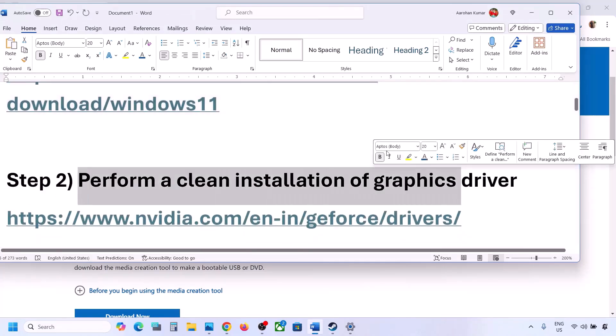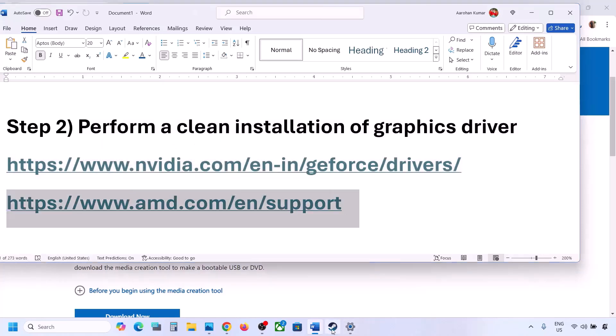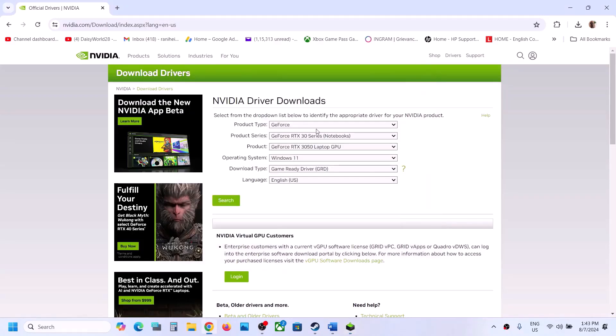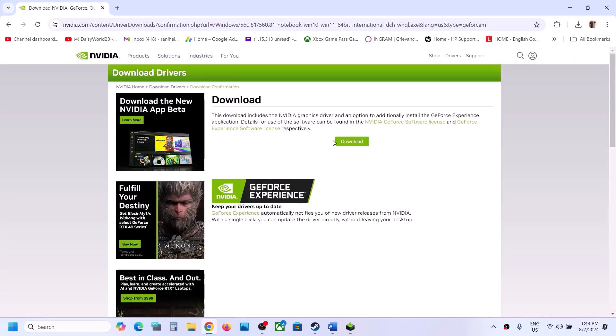The next step is to perform a clean installation of your graphics driver. Do not ignore this — this has worked for a few NVIDIA players. If you have an NVIDIA card, go to the NVIDIA website; if you have an AMD card, go to the AMD website. On the NVIDIA website, select your product type, your series, and your graphics card. Select Windows 10 or Windows 11 as appropriate, choose the Game Ready Driver, then click Search and then Download.